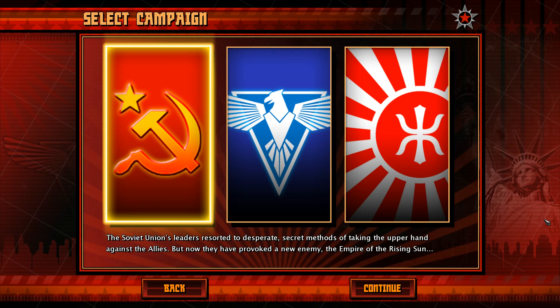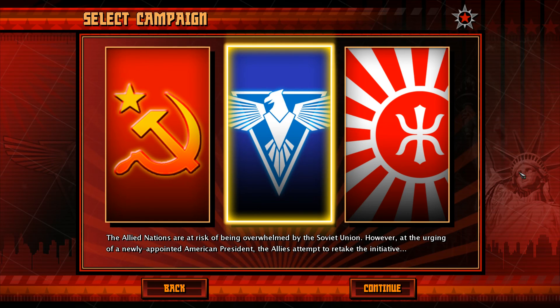We have now completed the Soviet campaign, and it's time to start the Allied campaign. The Allied nations are at risk of being overwhelmed by the Soviet Union. However, at the urging of a newly appointed American president, the Allies attempt to retake the initiative. I'm going to go ahead and cut this video off here, and in the next episode we'll go ahead and start the Allied campaign.